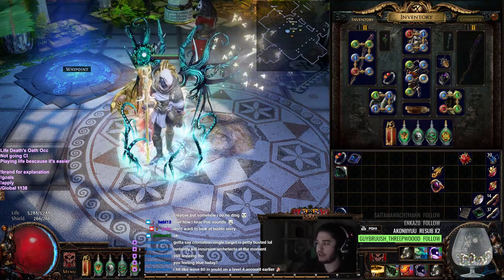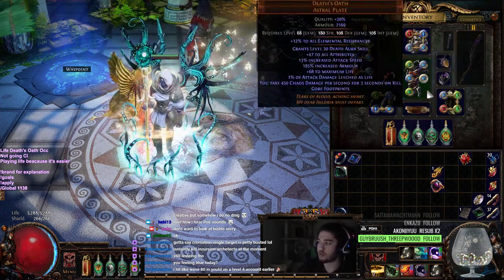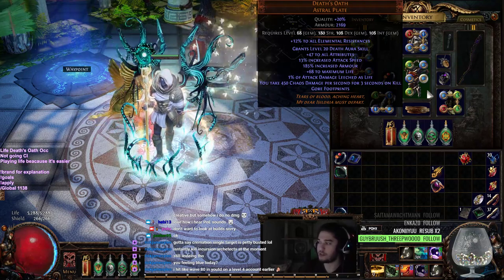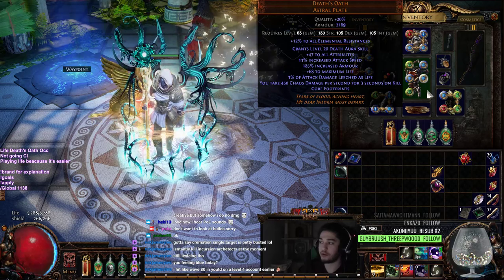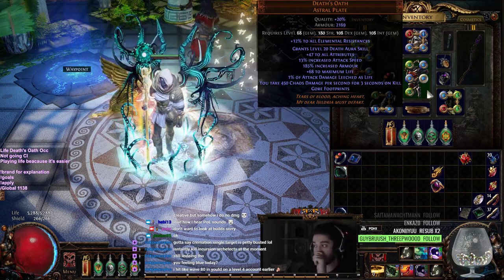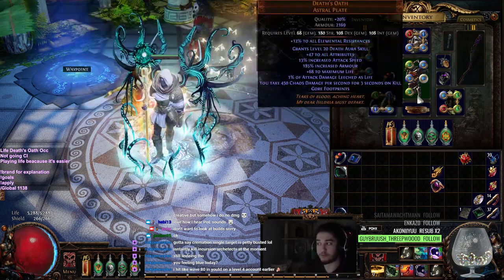The first thing to know is that Death's Oath is a pure strength chest piece, which means that 95% of the time that you're coloring it, it's going to be red. And it can be very expensive to try to get, for example, five off colors.